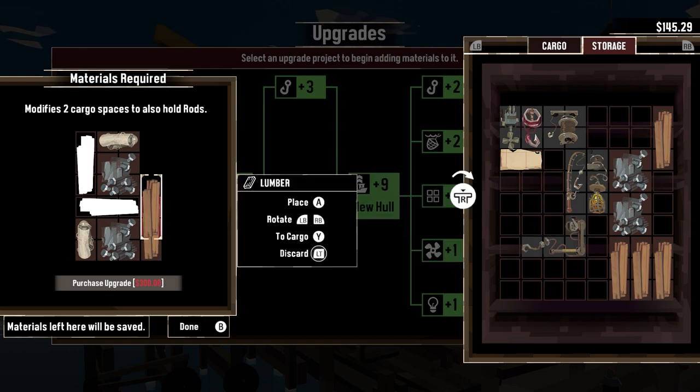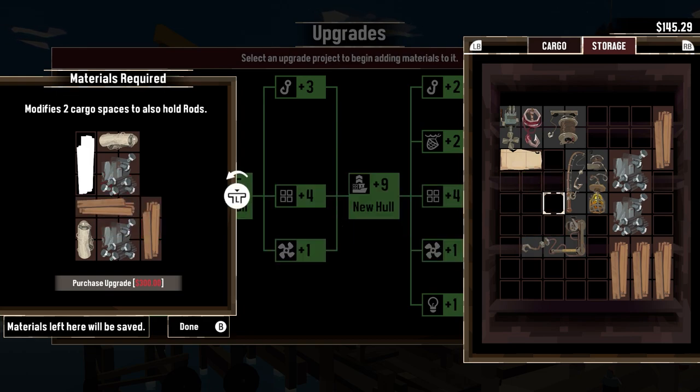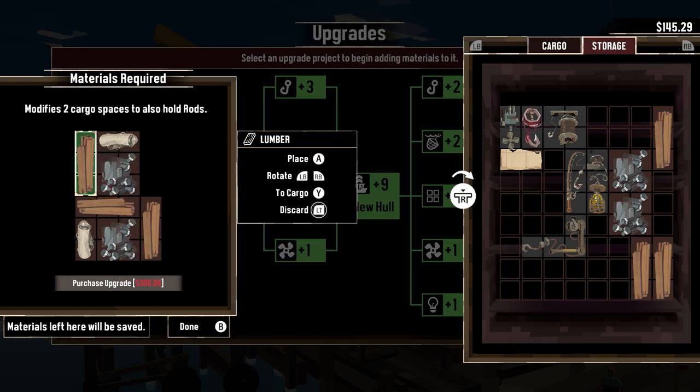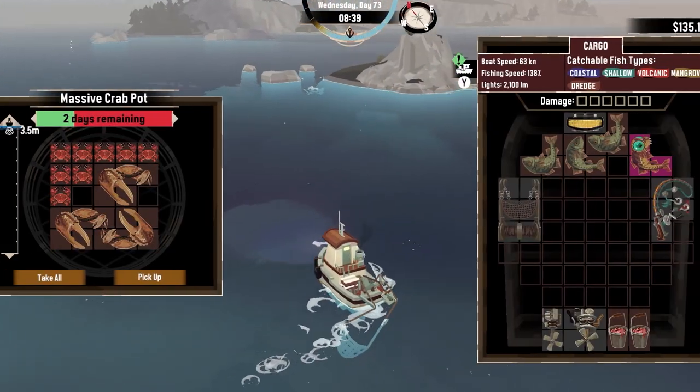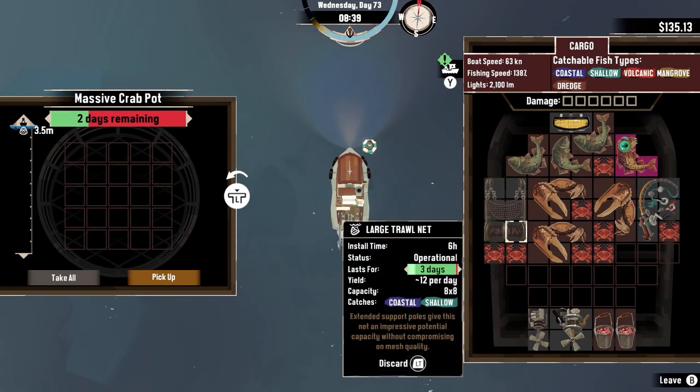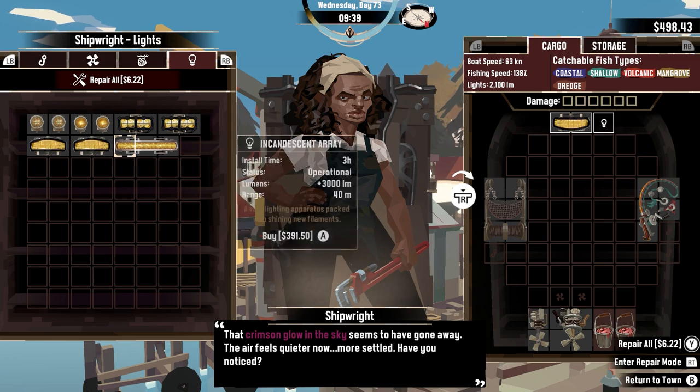I have the materials in storage to get two more upgrades, but after the huge purchase of the last hull upgrade, I need to go out and make some money once again. On day 73, I set out and collect some fish, plus the crabs from the crab pods, to get myself a new light.